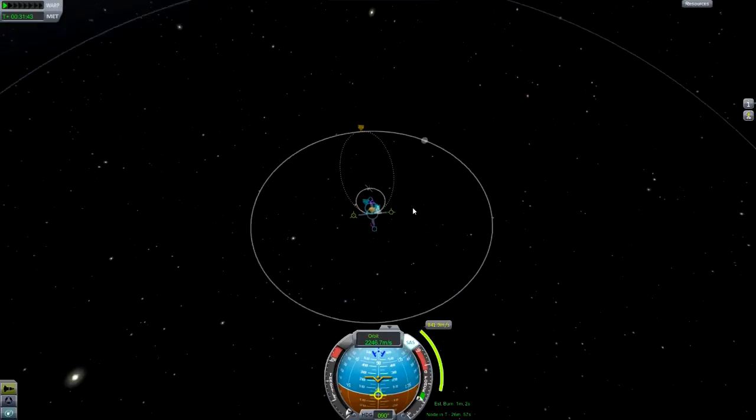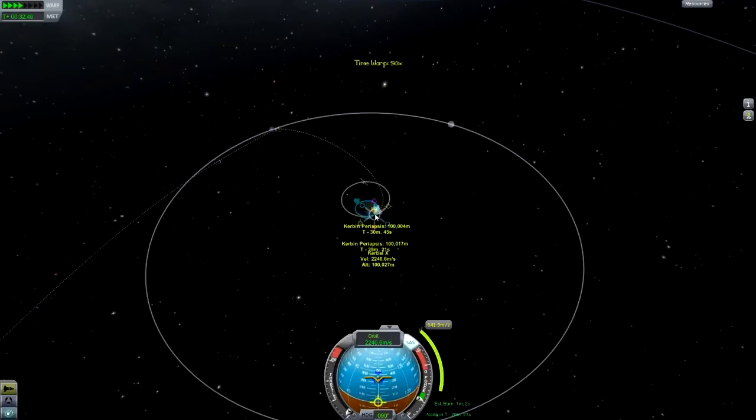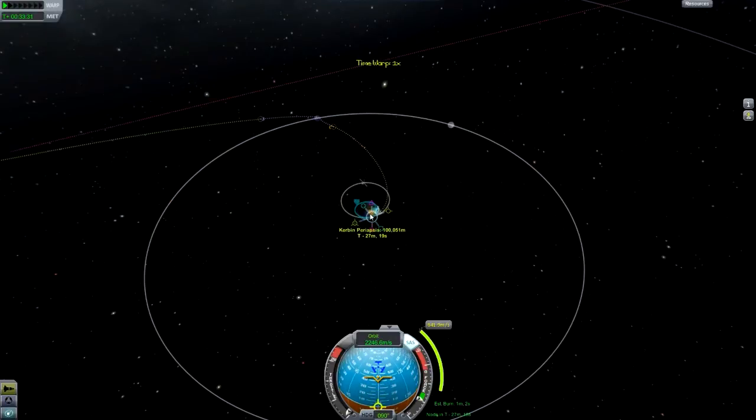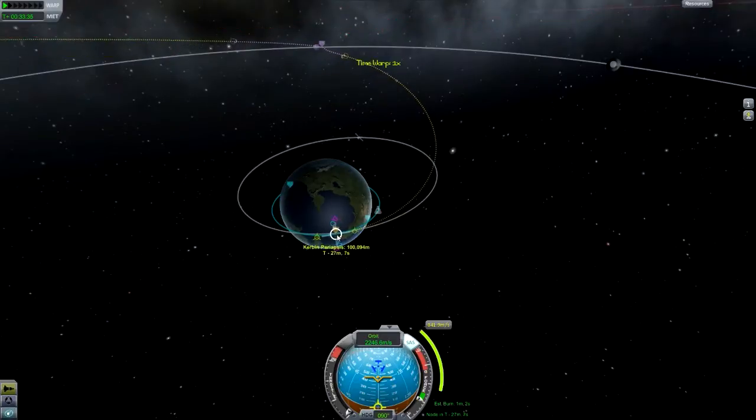What I'm going to do from here is move this around until we actually get the encounter. It looks like the encounter — there we go, there's an encounter we're getting. I'm just going to move the node until the encounter gets to something that looks quite good. There we are — that's a 19km periapsis, that's really nice.